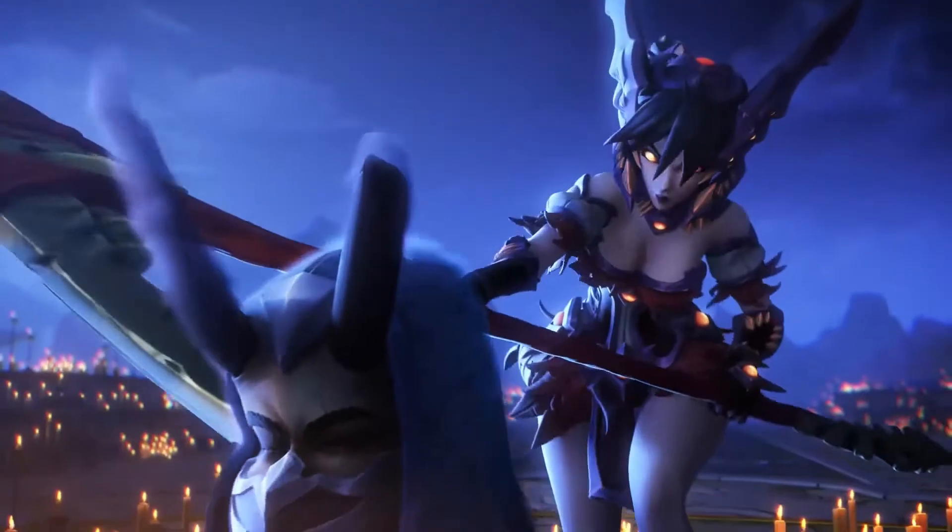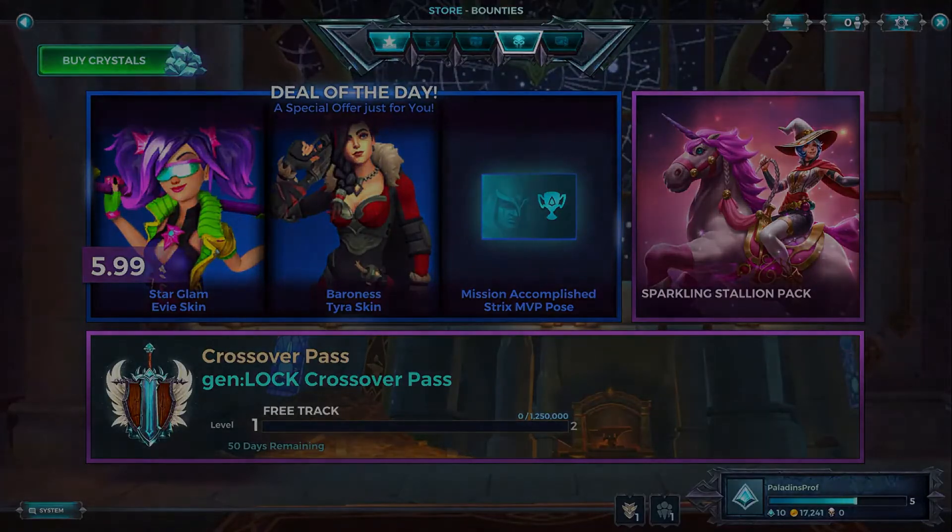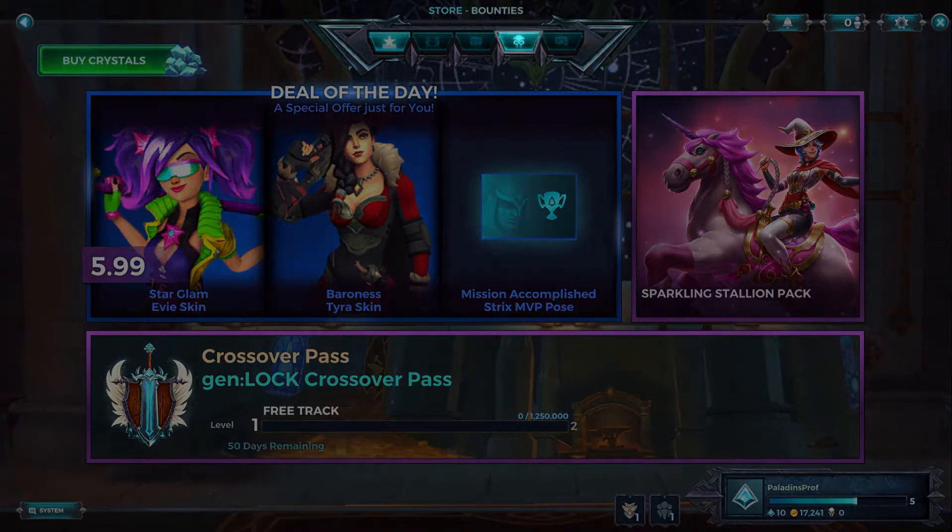Once you've saved up some Bounty Coins, it's time for the best part — redeeming them. In the Paladins in-game store, head to the Bounties tab to view the skins currently available for purchase.